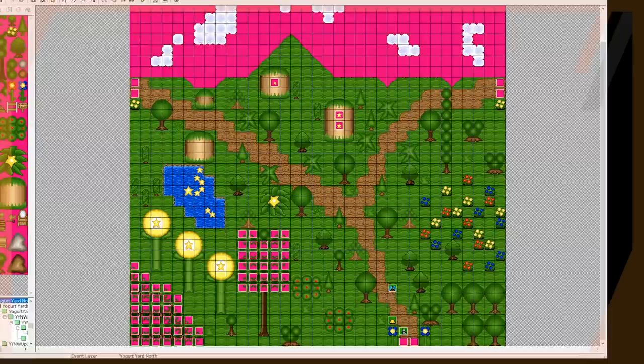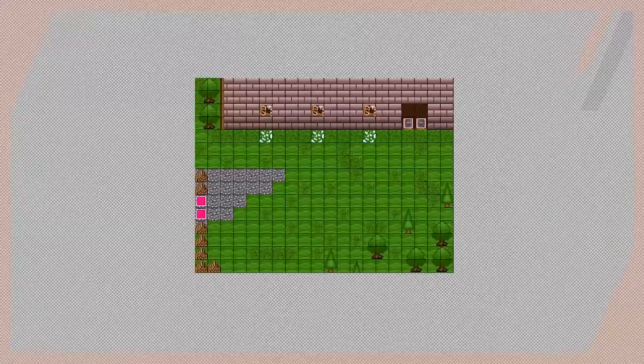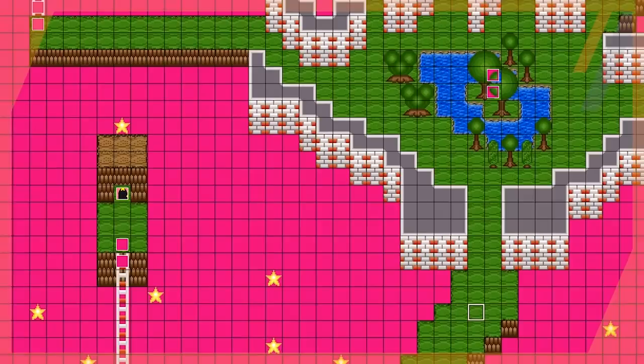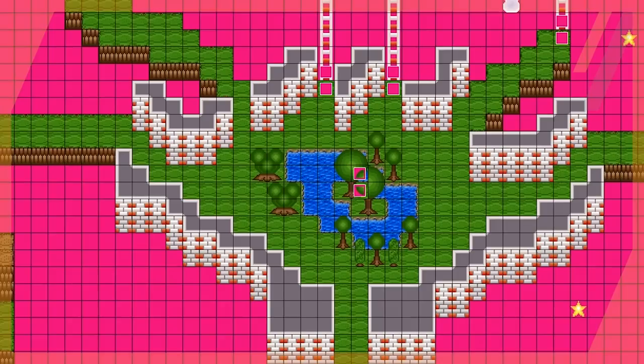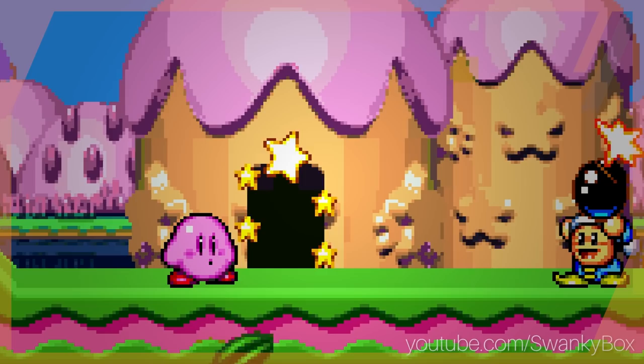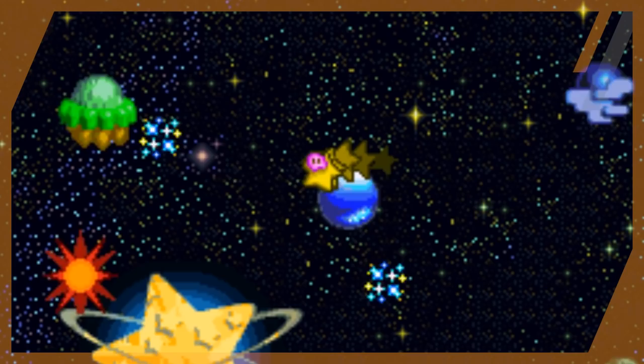I even created an entire world within RPG Maker based off the Kirby series, making awesome recreations of my favorite Kirby environments. I'd leave my game running while I mimicked the art as best I could, and this process took me through the game over and over again. I knew every level extremely well because I would spend hours within them trying to mimic their look. Beyond that, my brothers and I played through this game together multiple times since the co-op mode was just that fun. All of this time is what led to the discovery of the glitch.